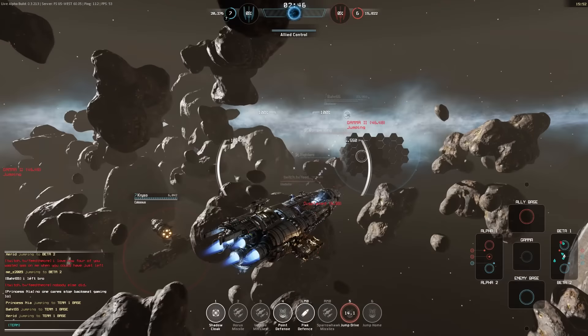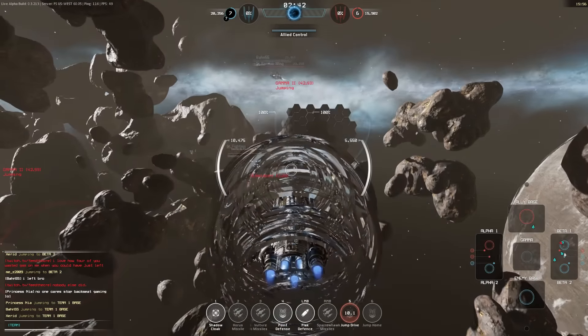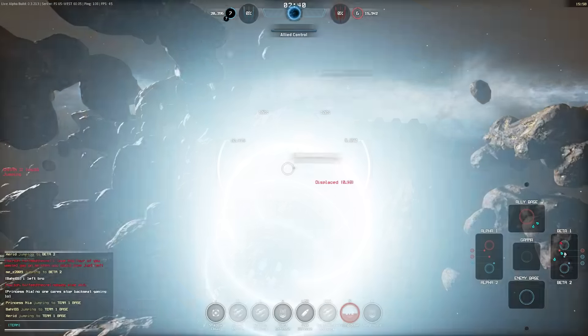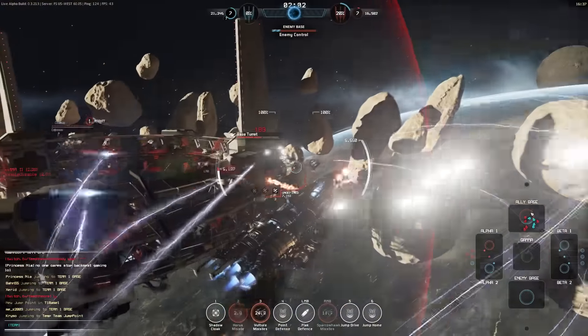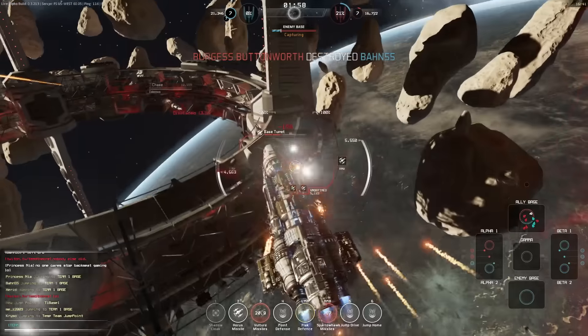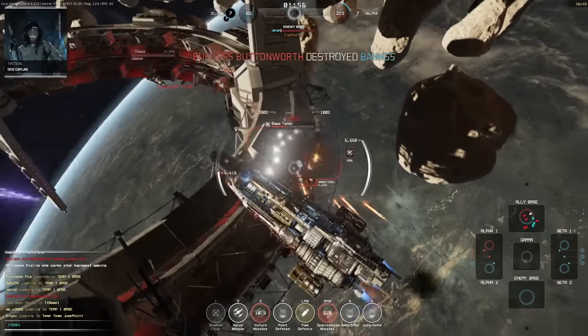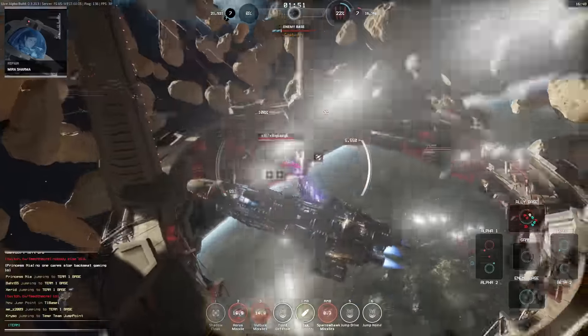Home bases have undergone a radical redesign. While you still have to get inside the cap bubble and capture the enemy base to win the match, each home base now sports a large number of turret batteries that will eat you alive. These turret batteries are completely destructible and will not respawn, and while it is not required that you destroy them in order to cap the enemy base, it is generally a very good idea to do so.